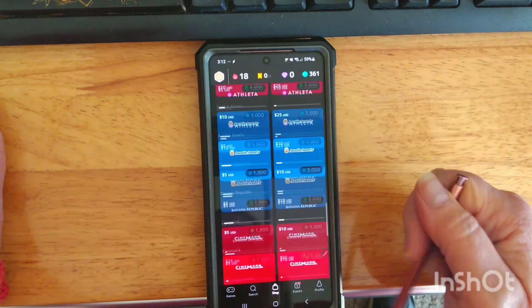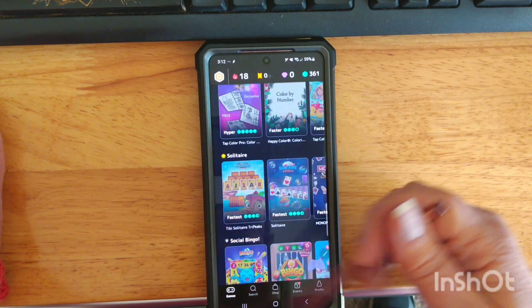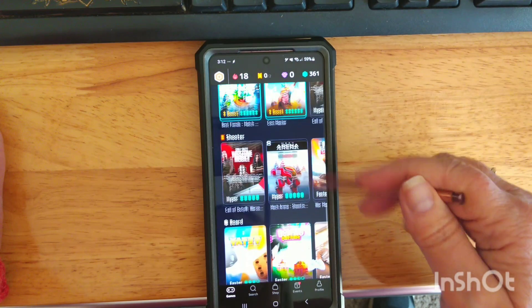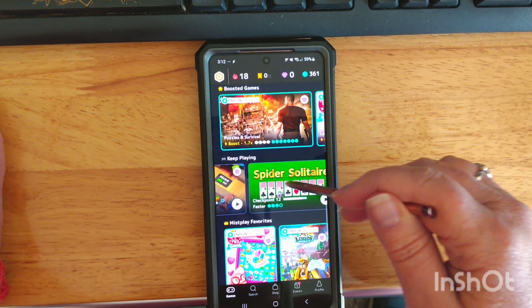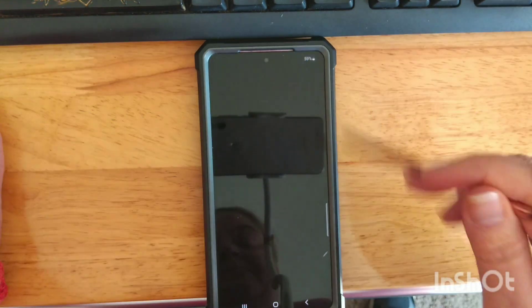Just by playing games and reaching different levels, you can earn gift cards. I'm scrolling through all the different types of gift cards available — we actually chose the Taco Bell one, and it worked. It takes a couple of days to get your gift card information, and several days to earn enough units. For $10, I had to play to get 3,000 units.